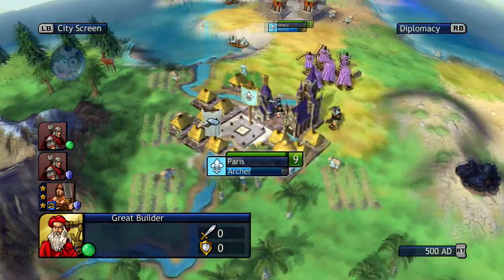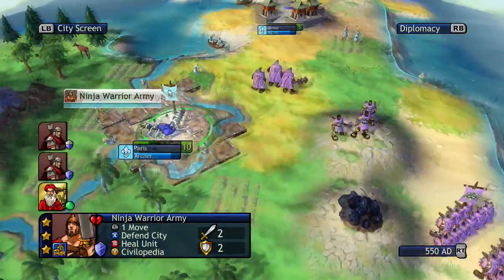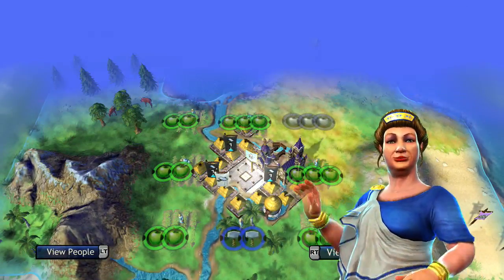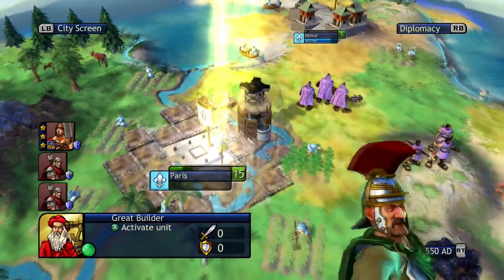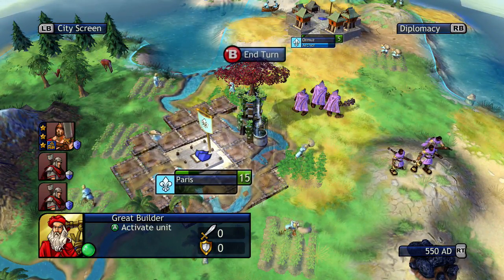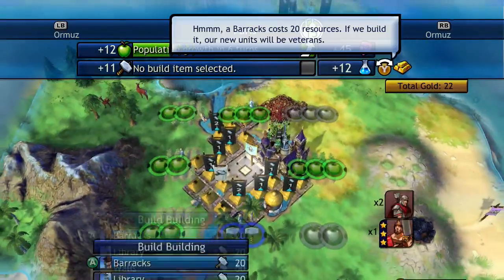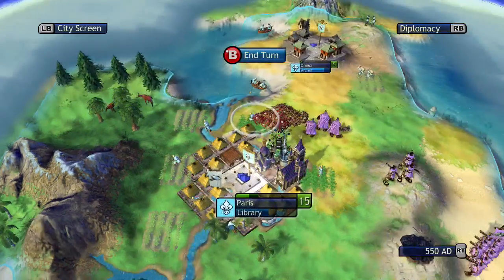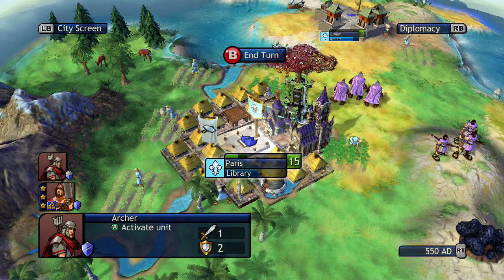I'm going to cut this video off as soon as this turns over and we get the Hanging Gardens built. Paris is level 15 now — that's crazy. Look how good this city is: level 15, 11 production, 12 food, 12 science.